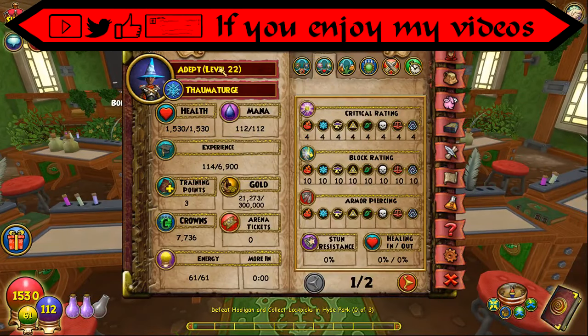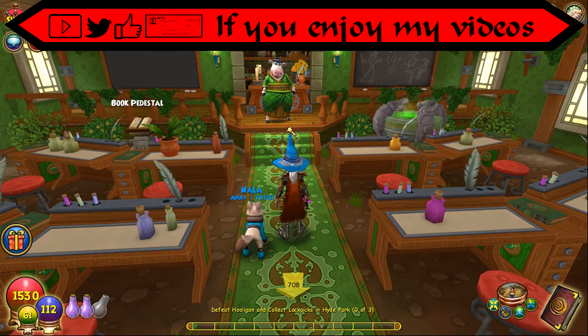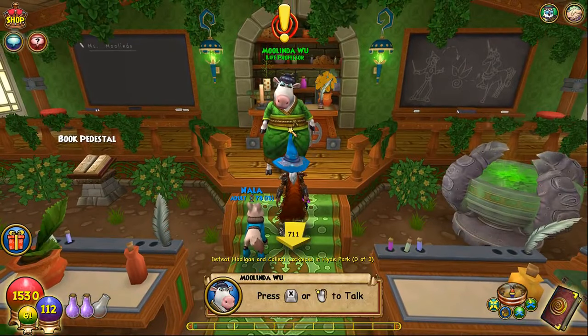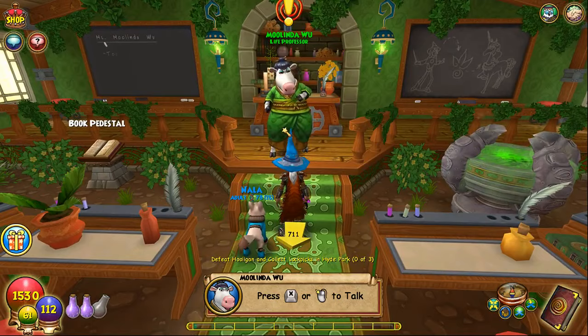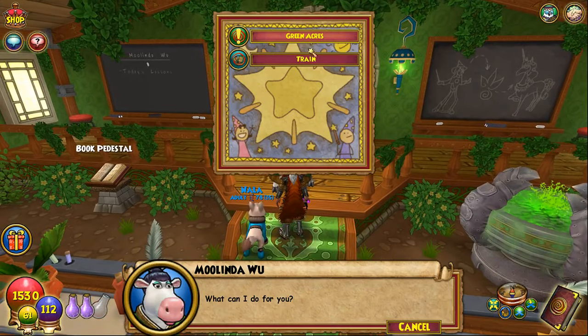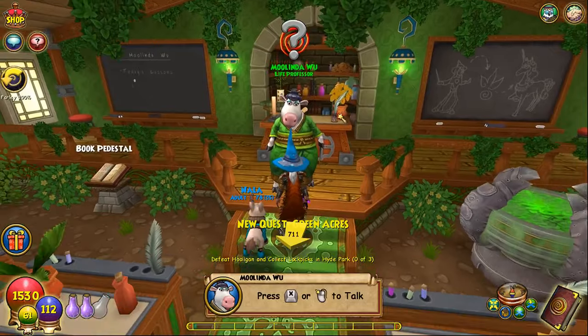Once you reach level 12 — I'm currently level 22, so you can see I've put this off — Mulinda Wu will have a quest for you, and you can go to Ravenwood and collect it here and accept all that.